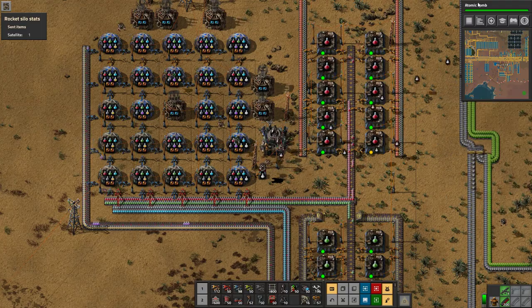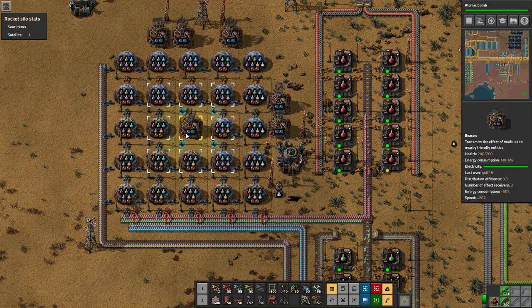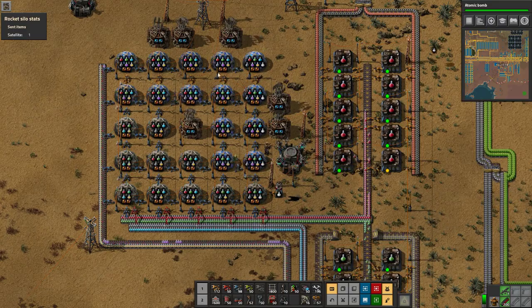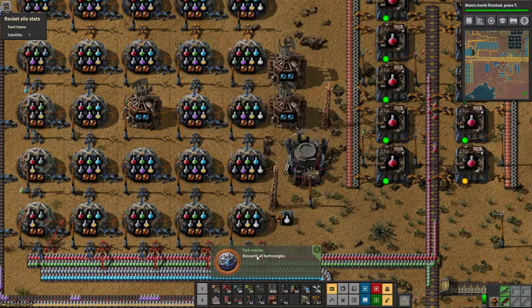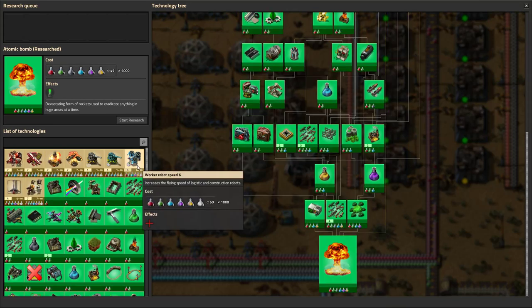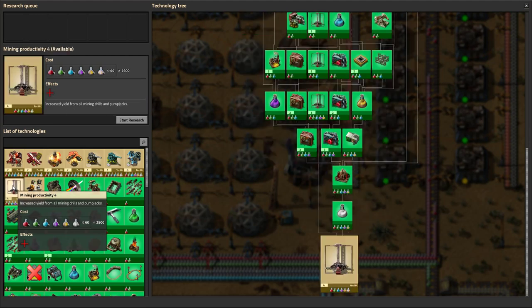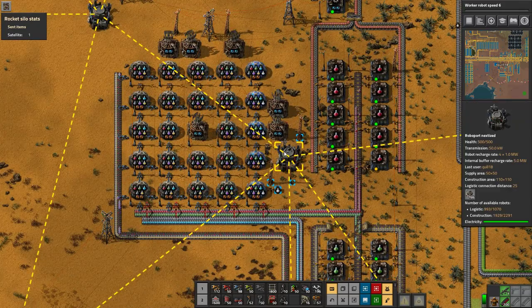White science is now being delivered in here. As soon as we finish the atomic bomb research — and it didn't even need white science either. This isn't anywhere close to the most speed-efficient layout for your science. If you really want to burn through science quickly, you do a lot more things with beacons and stuff, and they're all just tier one of the science. Tech Maniac — research all technologies! So yeah, everything else here is just infinitely repeatable and you need space science for it.